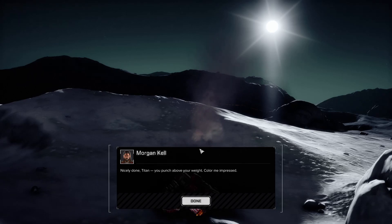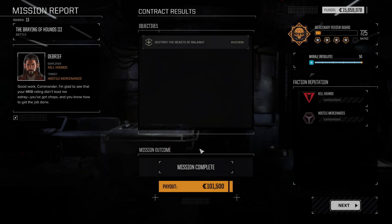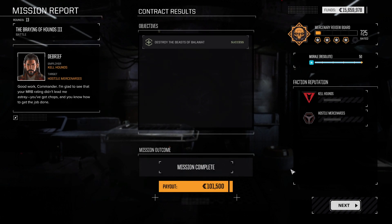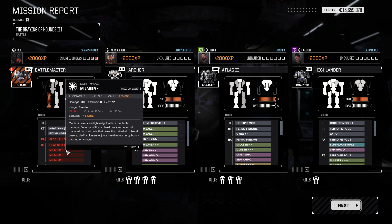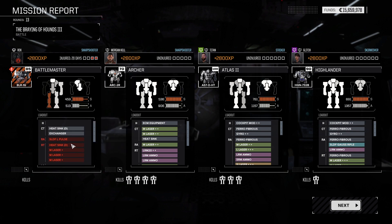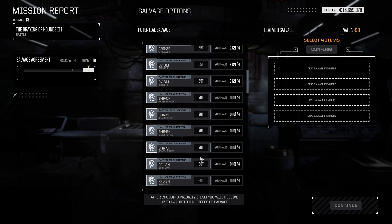Nicely done, Titan — you punch above your weight. Color me impressed. Mission successful! Admittedly it did take Titan two attempts to get a head kill, but still — one for each commander. I'm pretty happy with that. Look at everything poor Rocks lost — two double heat sinks, three medium laser pluses, and an SLDF large pulse. That hurts. But luckily she's not part of my crew, and we have a lot of salvage to pick from.